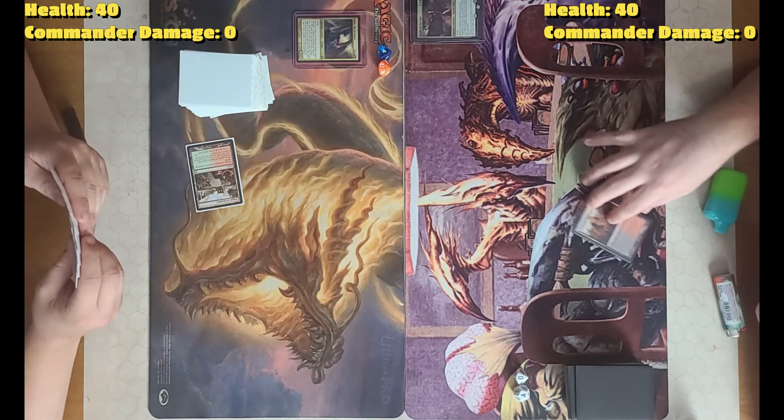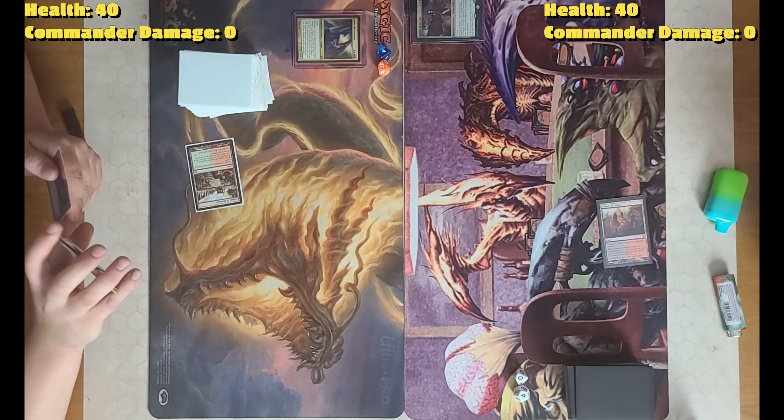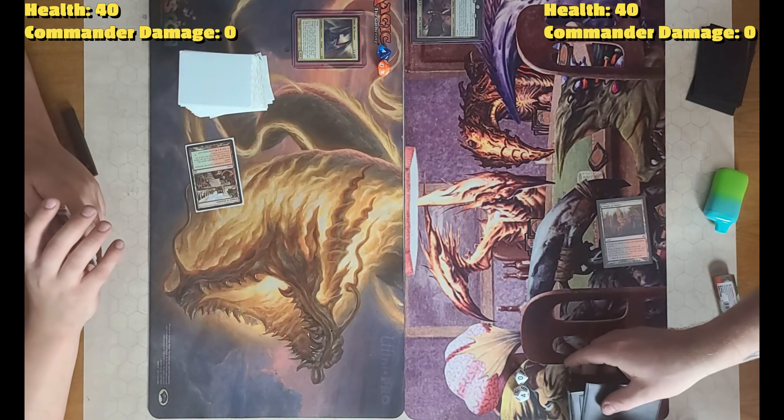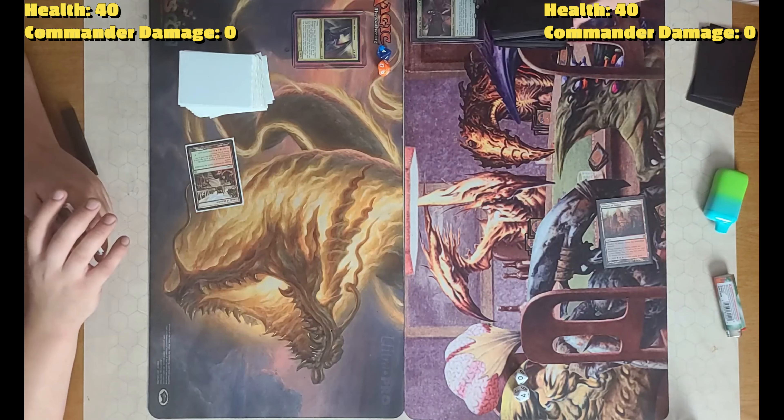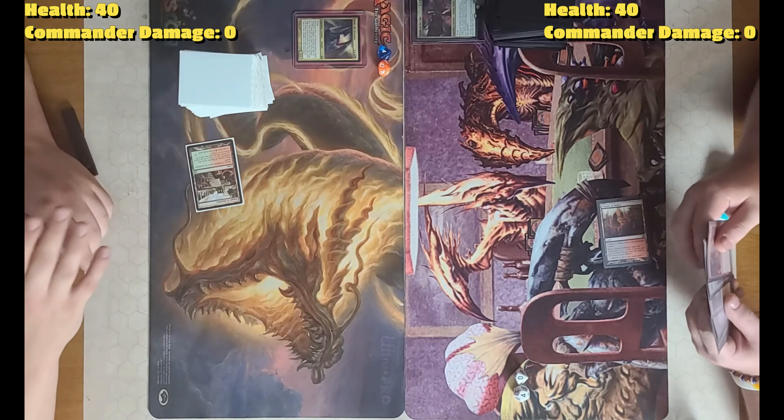I'm going to play Temple of Malice. It enters the battlefield tapped. When it enters, scry one. So basically the same thing your card does. That's a good land. I'm going to keep that there and pass.